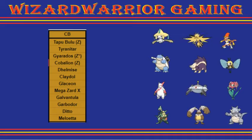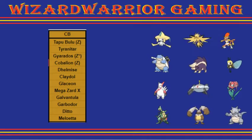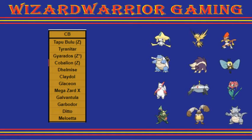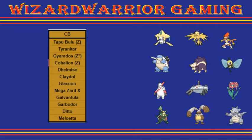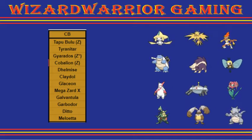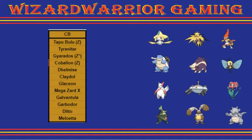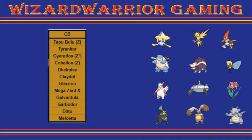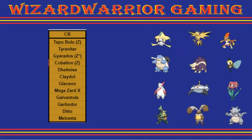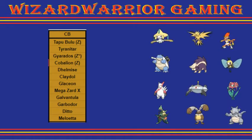Then we have Mega Sceptile — it outspeeds my entire team. However, if it's not running something like Iron Tail or Hidden Power to hit Tapu with Wooloo, it kind of struggles to deal with that Tapu Wooloo, as well as other things on my team such as Gyarados, because it would need HP Electric to deal with Gyarados. Then it wouldn't have HP to hit Tapu Wooloo. It could, though, be brought to try and take advantage of that Grassy Terrain, and Dragon Pulse is quite nice for my Charizard-X.